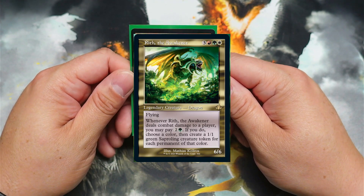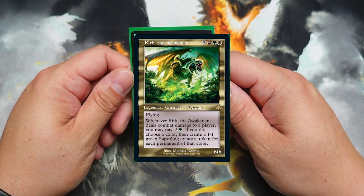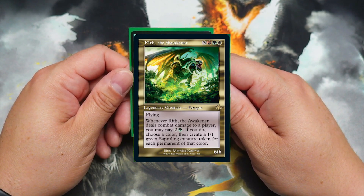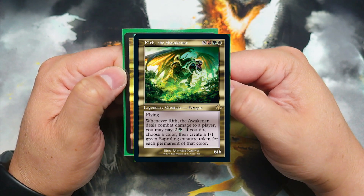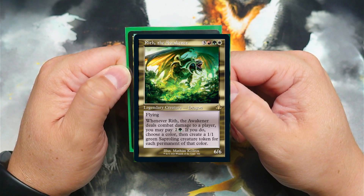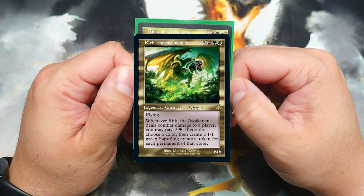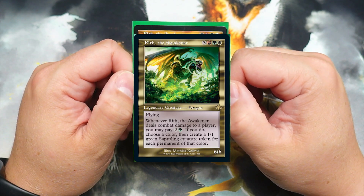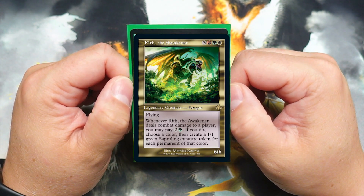Rith the Awakener is a 3 red, green, white legendary creature — Dragon — 6/6 flying. When Rith the Awakener deals combat damage to a player, you may pay 2 and a green. If you do, choose a color, then create a 1/1 green sapperling creature token for each permanent of that color. With his ability, it is not dependent on your side of the board or theirs — it's just in general. So just pick whatever color has the most permanents out there. This deck can get very big, very nasty, very painful, very quickly. And it's just fun.